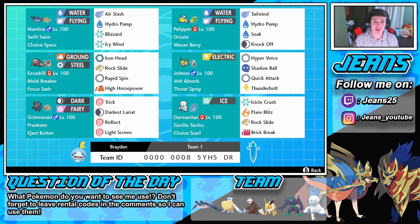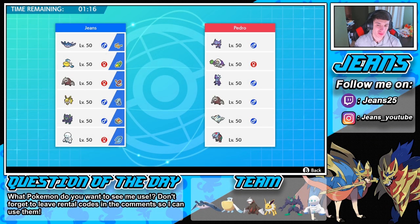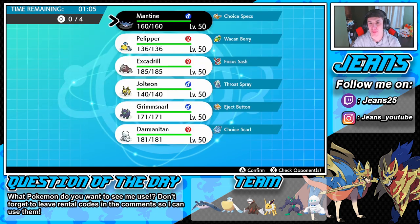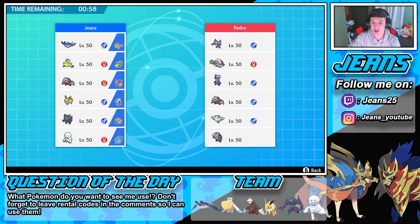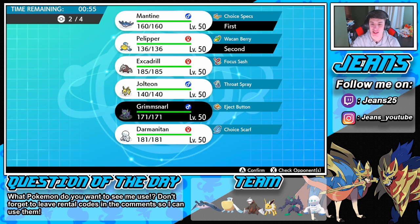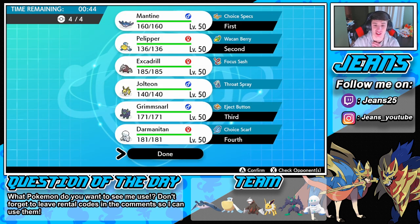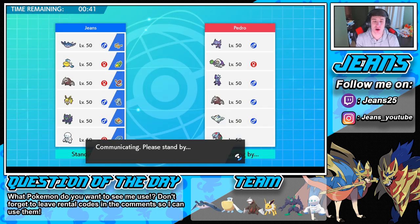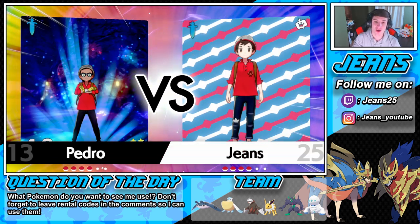Without further ado, let's get rolling with this Mantine team in ranked doubles. I'm not sure if this guy's running a trick room or non-trick room team — he has that fish which is all speeded out so trick room doesn't quite fit. I'm just going to play this how I want — I'll go Mantine in the front with Pelipper, get that Swift Swim, Dynamax him right off the bat. I'll also bring Grimmsnarl and Darmanitan, because Darmanitan has such a big coverage set of moves.